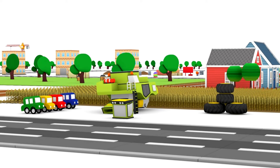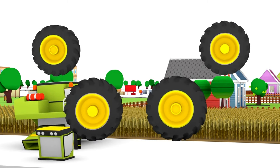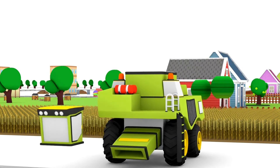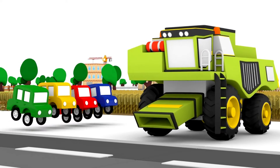Shall we build a combine harvester? Fix the wheels to the body. Attach the cab. But we still need the header and the unloader pipe.